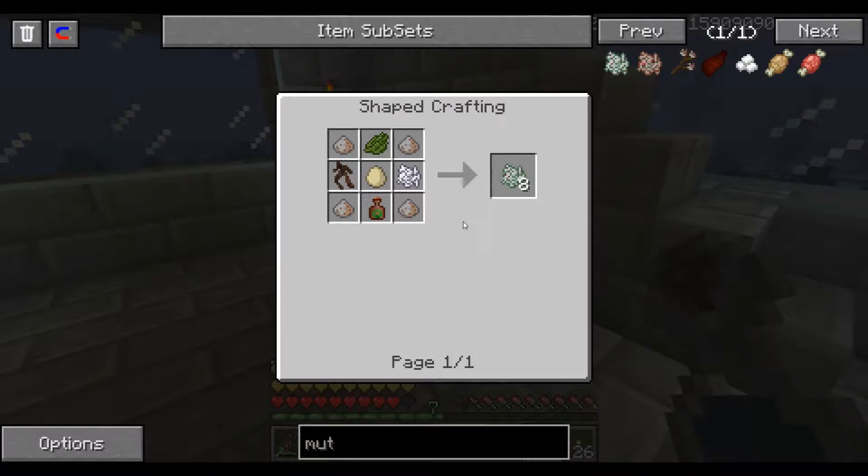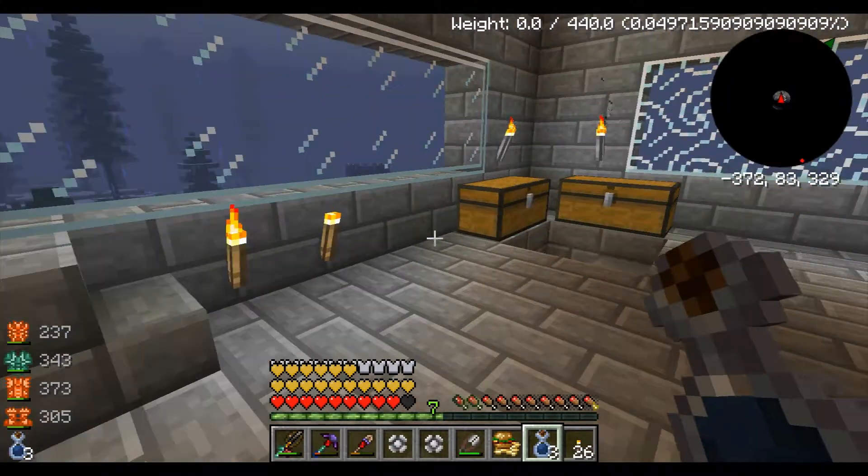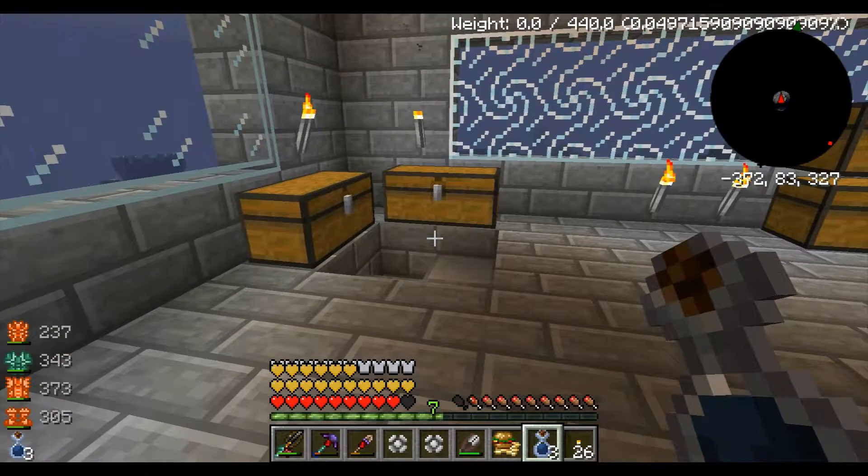We'd have to find maybe a roguelike tower, one of those obsidian towers. I've got spawners all over, but the only thing is I'd need a silk touch pickaxe. And to do that, we'd need an enchantment table, and we could make one — we have books now. I'm not sure yet, but I only have seven levels anyway.